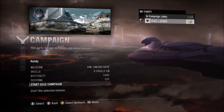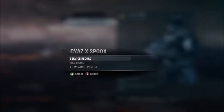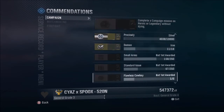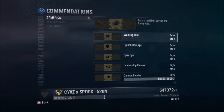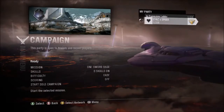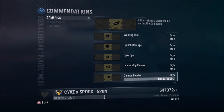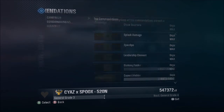Hey guys, Spooks here. Today I'm going to show you how to get all of the commendations maxed for campaign on Halo Reach. I've got a few maxed already and some I haven't touched yet, but I know how to get every single one. The first method I'm going to cover is the Sword Base one that gets commendations for walking tank, splash damage, spec ops, leadership element, cannon fodder, and super soldier all in one.